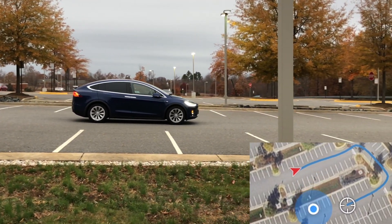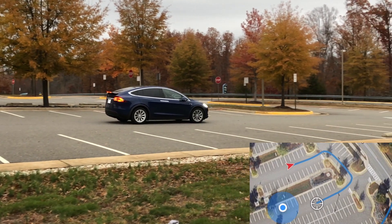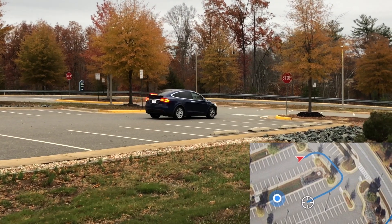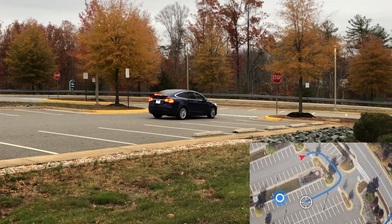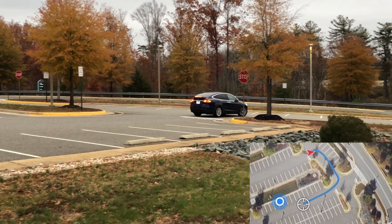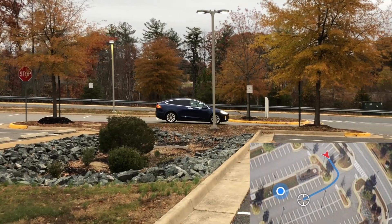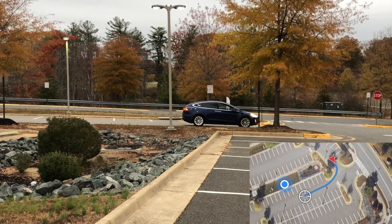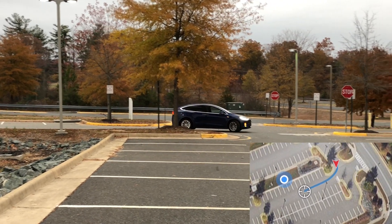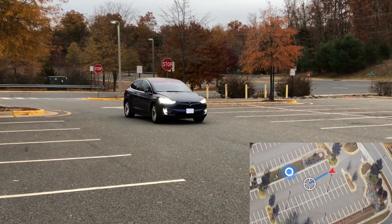It goes nice and straight through this section of the parking lot — it's a little bit to the right side, but still centered in the lane. It comes up to the end of the aisle, pauses for the intersection, starts to go, then turns its turn signal on. It takes the corner a little bit wide, but I'm sure if there were cars on the other side it would take the corner sharper. One thing I noticed is that after it came back towards us, the windshield wipers actually turned on — I had the windshield wipers turned off and the auto wiper beta turned off — so it can override that when it needs to for summon, which is pretty neat.